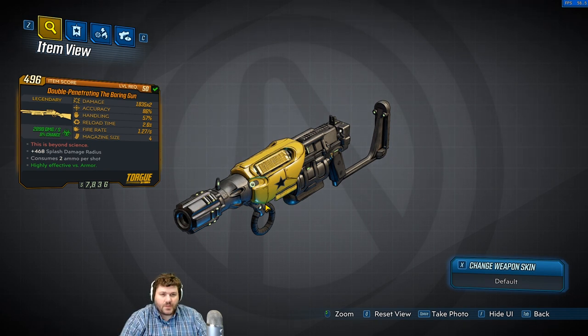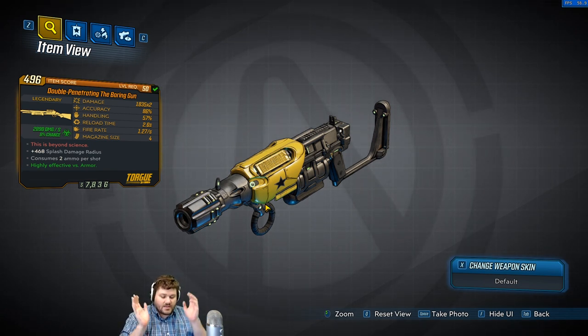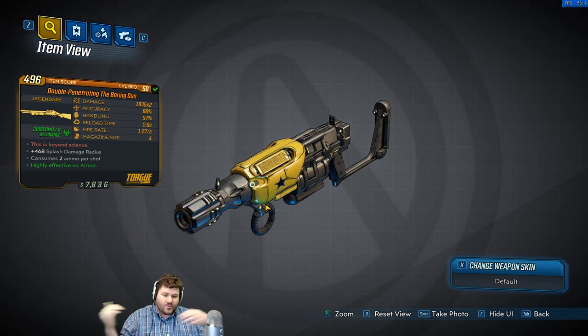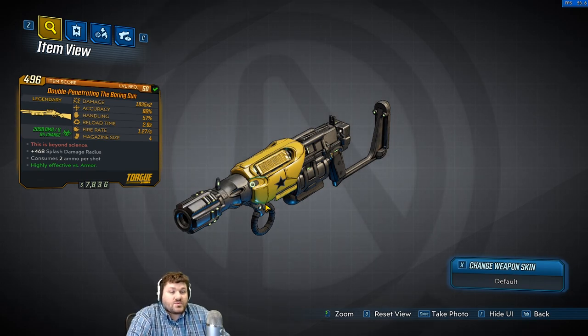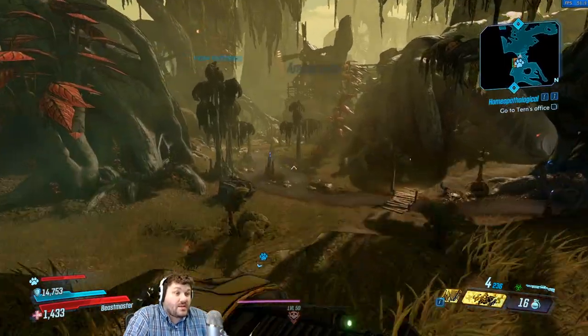Now what does this actually do for the gun? This gun is crazy — it is probably one of the most unique guns I've ever seen in this game. It actually shoots out saw blades that go into the ground, buzz around the ground, explode if they hit something, and if they hit a wall or anything they ricochet off and this thing goes nuts. I got a double penetrating one so it shoots two of them at a time.